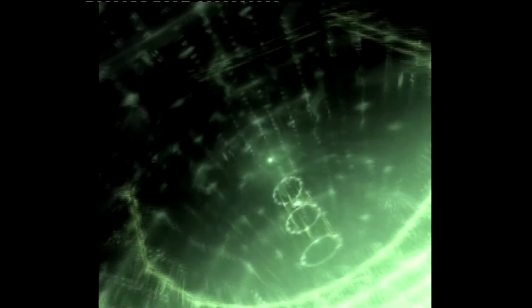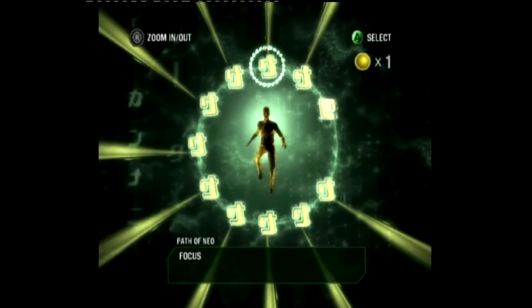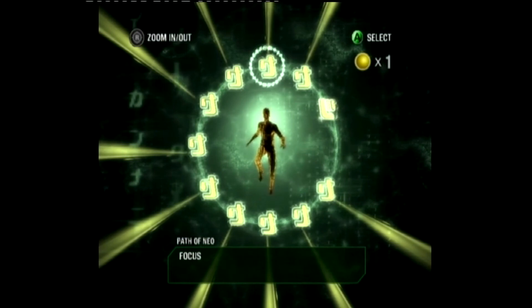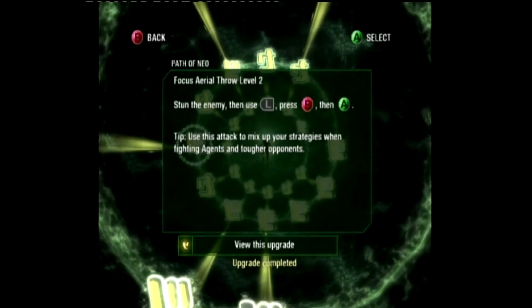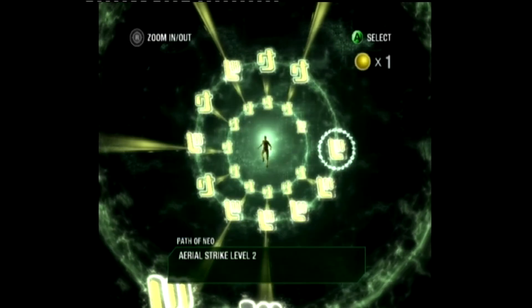But there was one level in particular which I found absolutely outstanding, and that was the level based on the infamous scene from the second Matrix film — The Burly Brawl. You may remember that one; it's where Neo fights 94,000 different versions of Agent Smith in a kind of car park type environment. I'm going to have a quick look at that because when I first played through it, it absolutely blew me away. This is gameplay I recorded the other night, and it's still kind of impressive today.